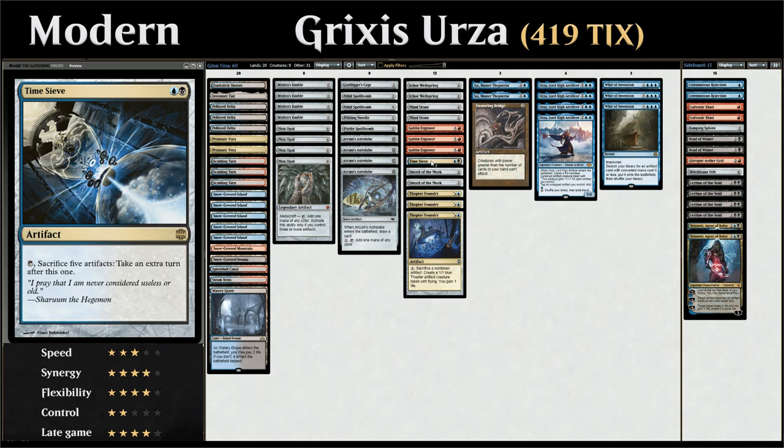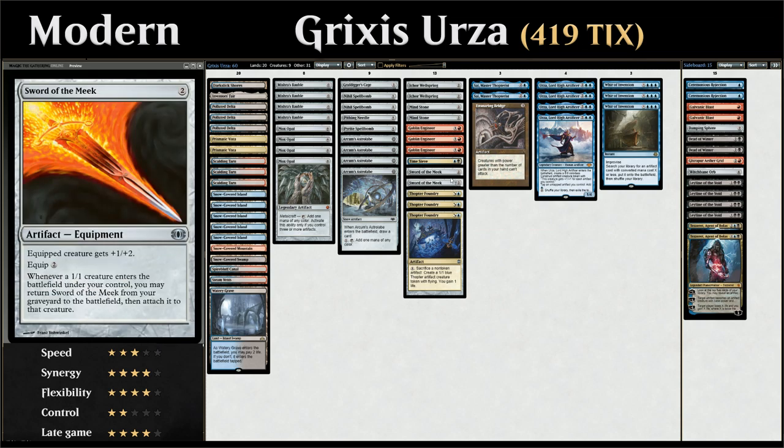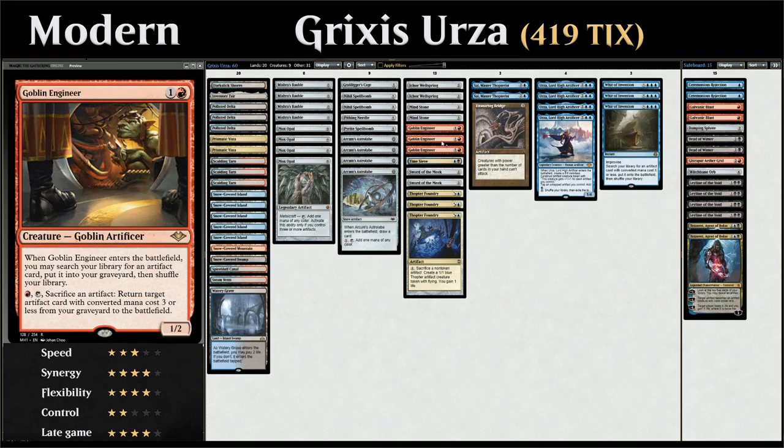That's the main combo. We've also got Goblin Engineer, which for two mana is a 1/2 — when it enters the battlefield we can search our library for an artifact card and put it into our graveyard, and for one red mana tapping the Engineer and sacrificing an artifact, we can return target artifact with converted mana cost three or less from our graveyard to the battlefield. So just by playing Goblin Engineer we can put Sword of the Meek in the graveyard where we want it, and also use it to return combo pieces from the graveyard to help assemble the Thopter-Sword combo.